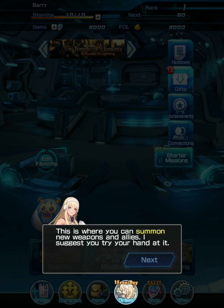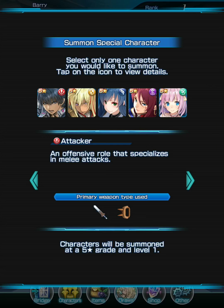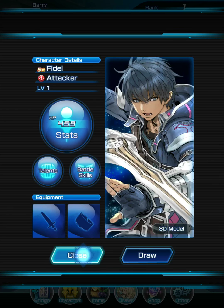After the introduction to combat, you'll be able to summon your very first unit. This is where you should reroll if you don't get the unit you want. They give you a special summon where you can select one 5-star base unit for free. There are two types of 5-star base units: non-ace and ace. Ace characters have better stats than non-ace ones but require more materials to level up. They are much stronger though.